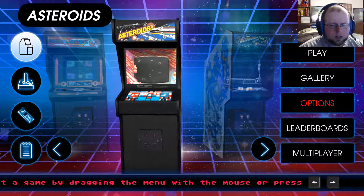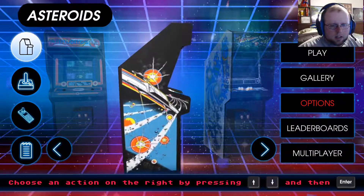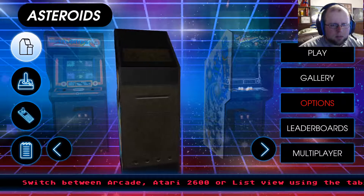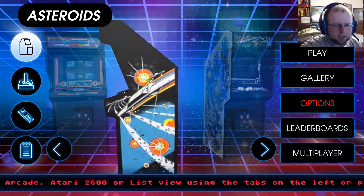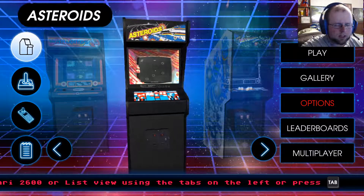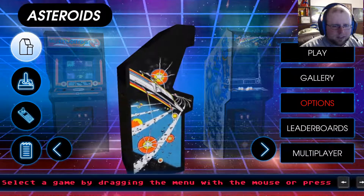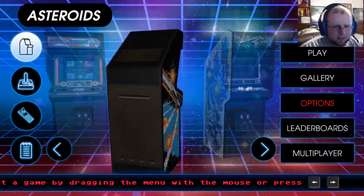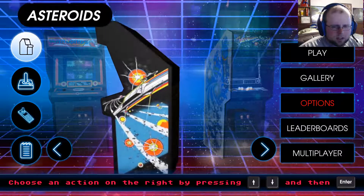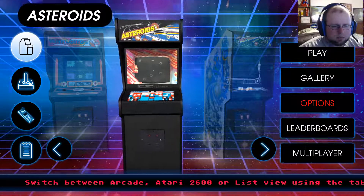Atari was probably the first big company in the industry. There were lots of smaller companies — they weren't the first console. That was the Magnavox Odyssey and Ralph Baer. Which wasn't that the one that had the sheets that you put on your TV? Yeah. A lot of the early stuff kind of tended to use overlays like that. It was just simple graphics but it had the color stuff on it to make it prettier.